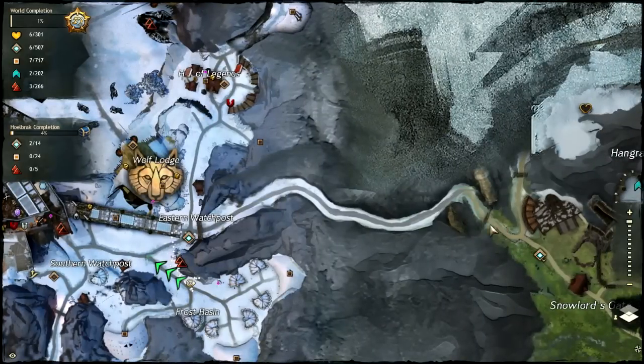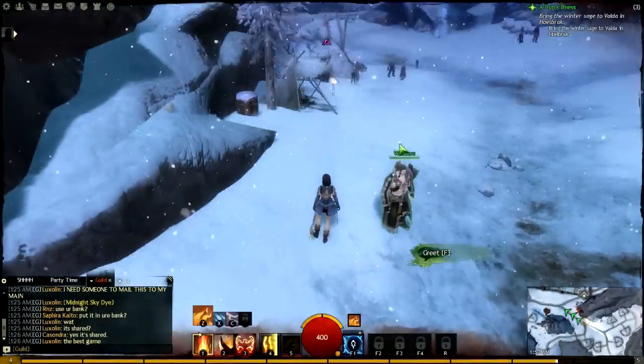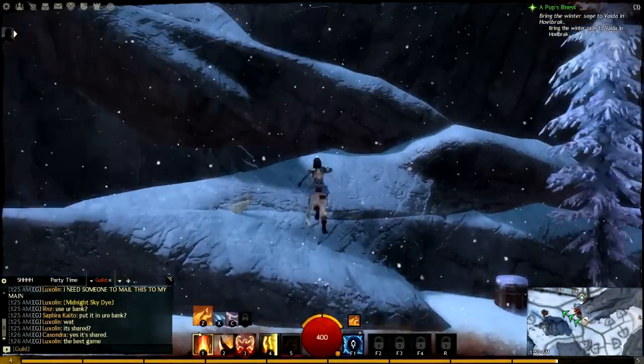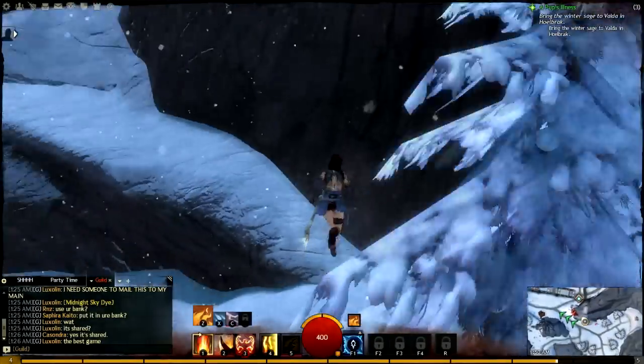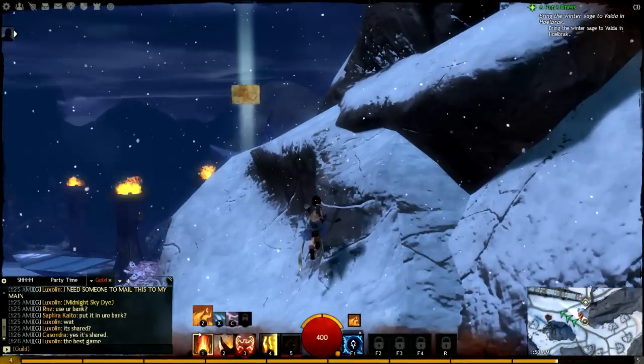You don't actually have to walk through here — portals are right there, portals are here. Let's grab this Vista real quick. Hopefully this place will be a little bit easier than the Black Citadel. Black Citadel was a little bit difficult. I mean, we got it, no problems, but it took a little bit longer than I was expecting.